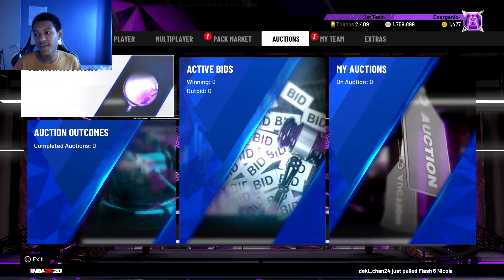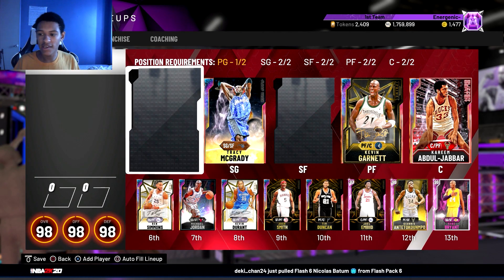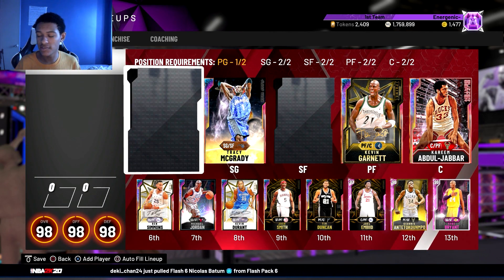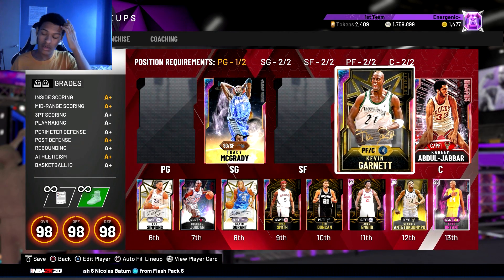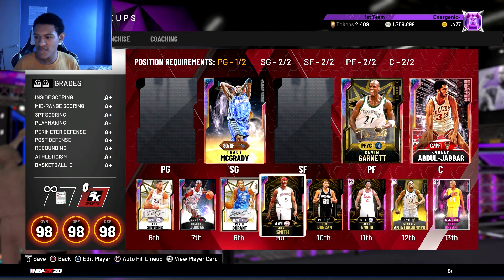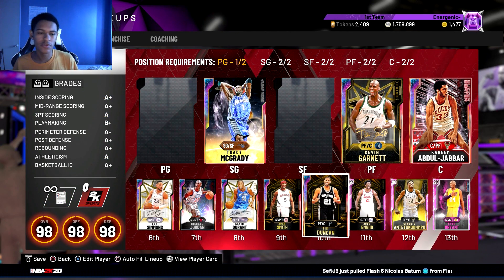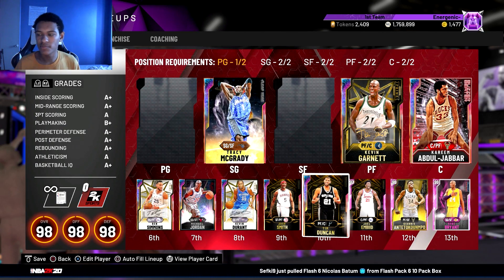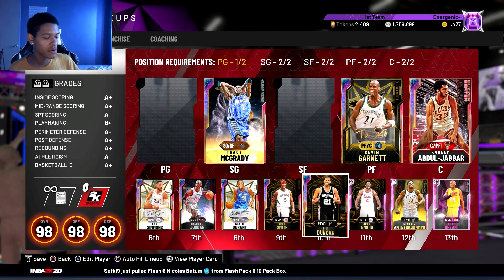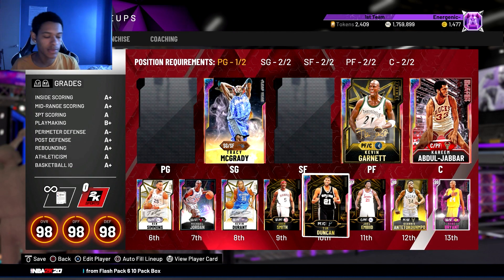That's really how I was able to build a team that looks like this — obviously I'm missing the point guard and small forward spots right now, but that's how I was able to build this team without spending money. My team could still improve a little bit — I can get Shaq and Blake Griffin, those two guys would make my team a little bit better, and those are really the only improvements I can make at this point. I'll probably get them eventually. That's going to be it for this video — it might have been a little long but I hope it helped people. I really wanted this video to be super helpful.